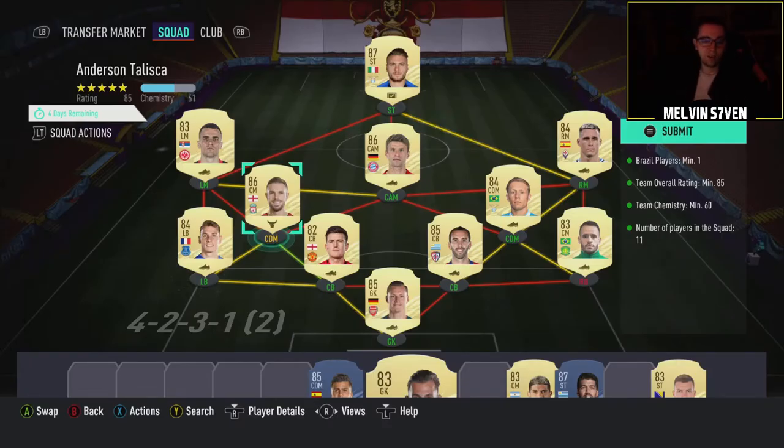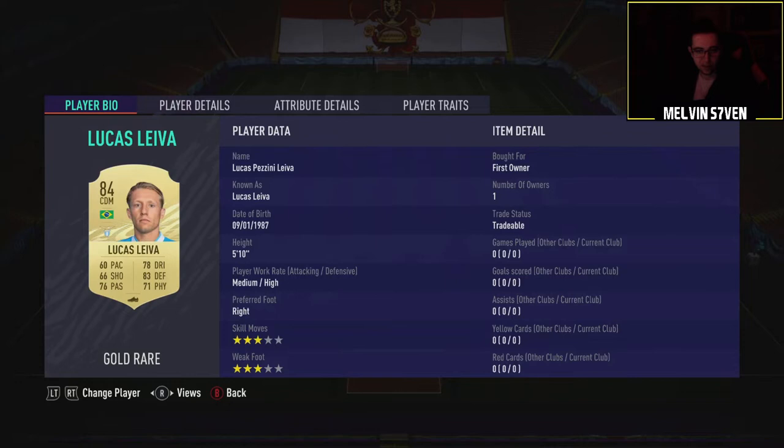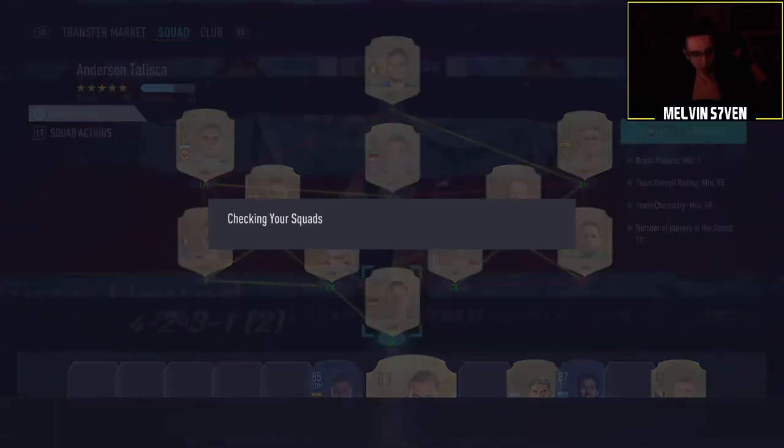I thought I would complete the Anderson Talisca SBC. It's quite cheap — a lot of this I have purchased, however, but a lot of it is also first owner. We bought Henderson for 13.5k, Jose Callaghan for 4,400, Muller for 15,000, and Immobile for just shy of 17,000. So overall, this probably cost us about 60k to 70k in asset value.